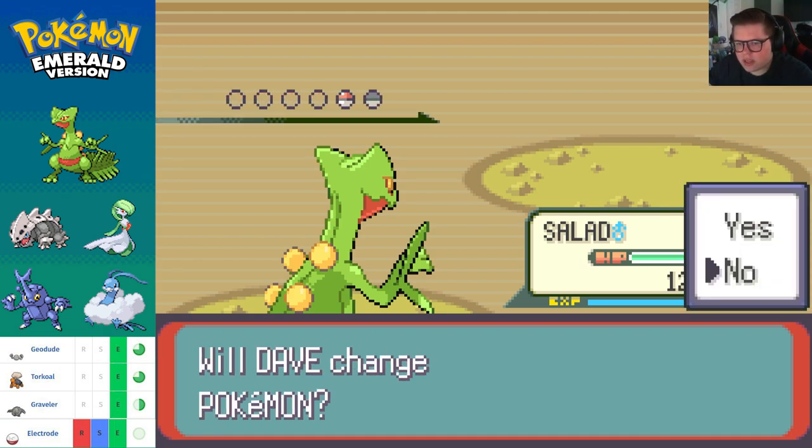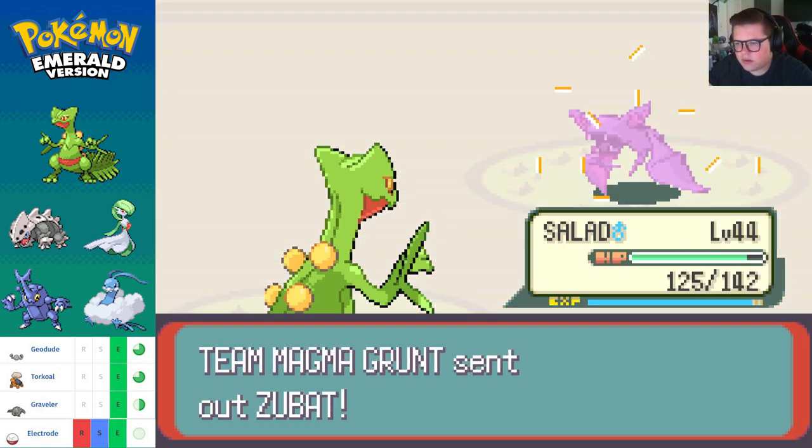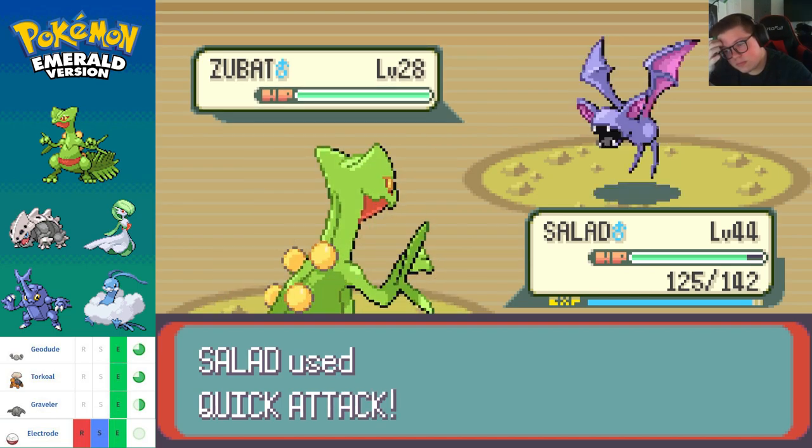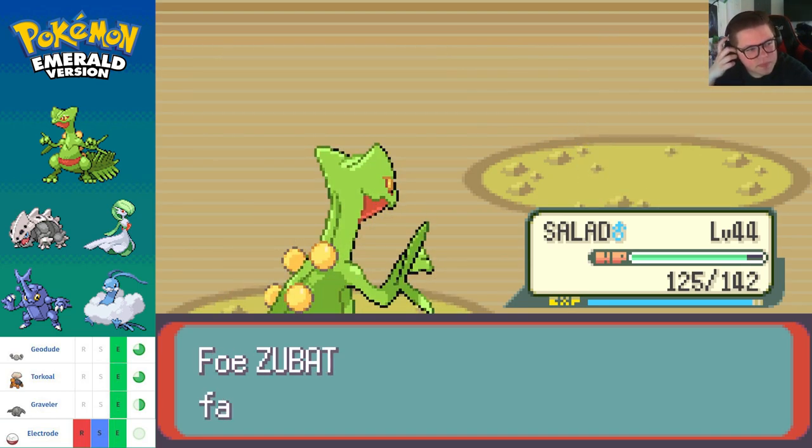Zubat — the classic, undefeated. You don't have any defense, do you? Didn't think so.